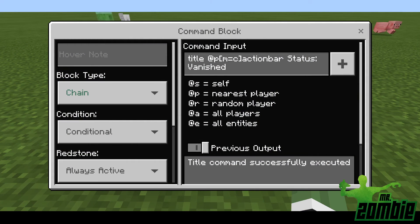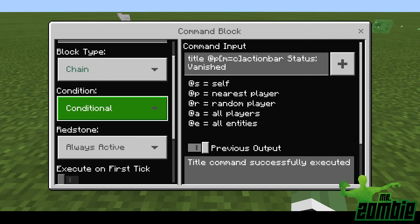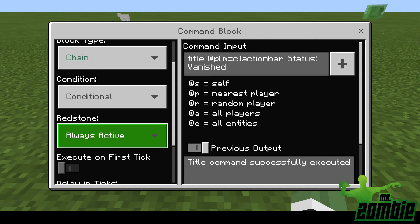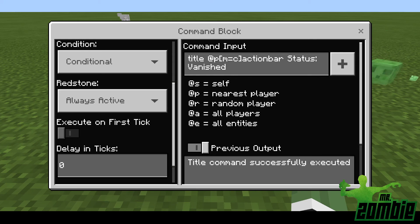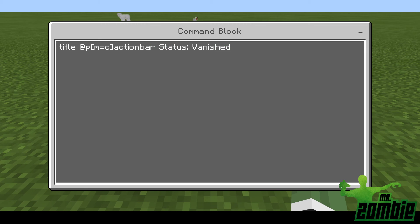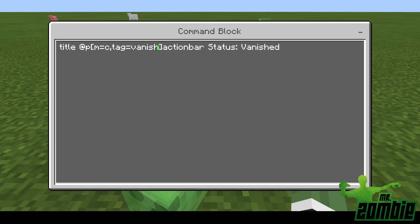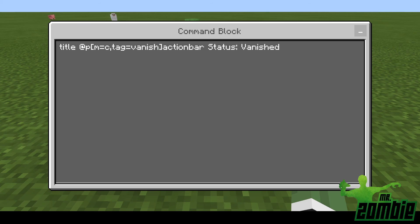For the second one, the chain block: block type is chain, condition is conditional — it's going to check if you are what it says you are — redstone always active, and zero ticks for delay. For the command, you're going to hit title at nearest player, look for the creative player, and also add the vanish tag. It's then going to look for a player that has a vanish tag, then display an action bar status of 'vanished,' 'invisible,' or 'hidden' — whatever you'd like to put there.